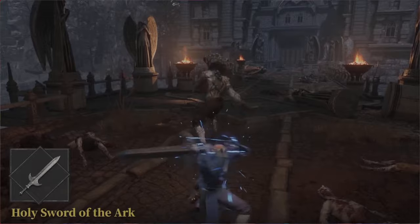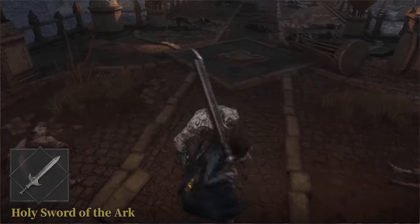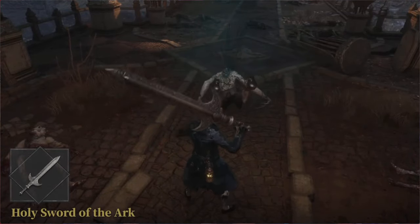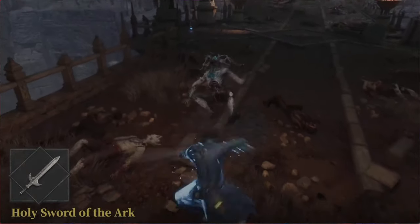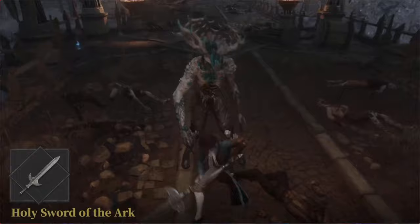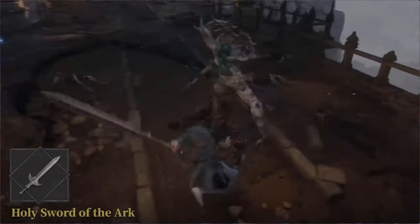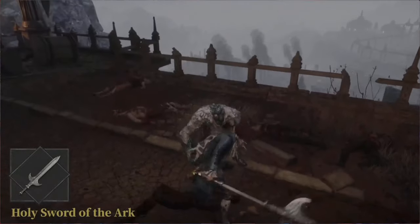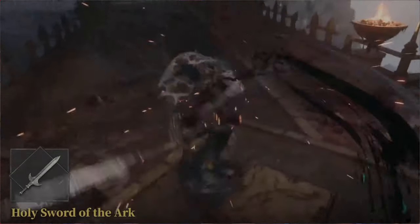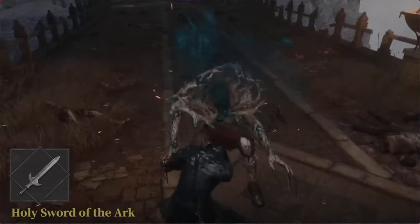Going into a slice with the Holy Sword of the Arc — boom, very nicely done. A couple of hits and then the enemy's down. It's up to you what you want to choose for your weapon; this is just a guide to go off. The Holy Sword of the Arc — very nice.